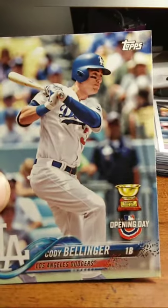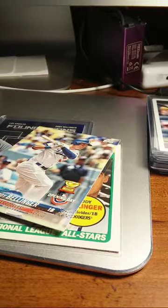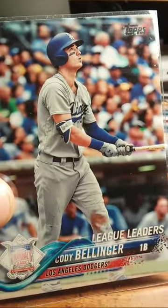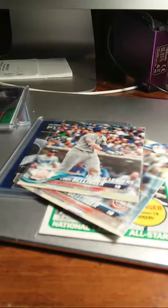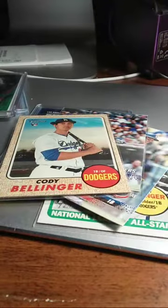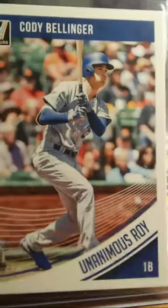Opening Day — Cody Bellinger. Sorry, I thought I was stuck on Aaron Judge. Another Cody Bellinger. They got interrupted guys, welcome back — let's get back to checking out some cards. Cody Bellinger, like I said this is one of my favorites — probably the best Cody Bellinger out of the bunch. Rookie card, Topps Heritage.